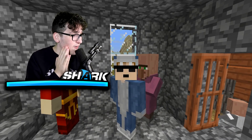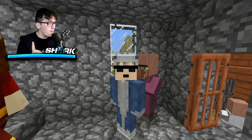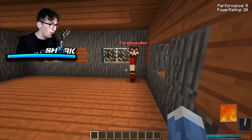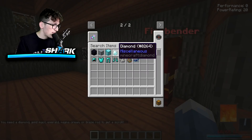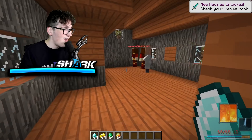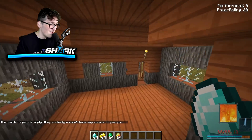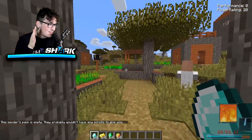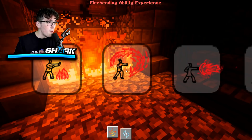I just figured out that firebenders — and don't quote me on this, it could be every bender type — but this village has many firebenders. If you right-click and interact with them, you can give them multiple different items in return for a firebending scroll. Let's try it — gold, emerald, magma cream... they don't even have any scrolls. But if they did have scrolls, it's expensive: diamond, gold, emerald, and magma cream.